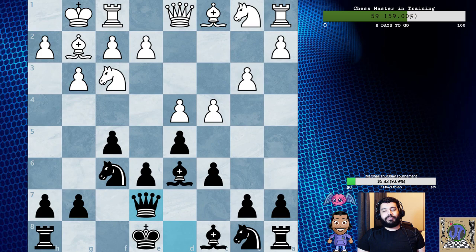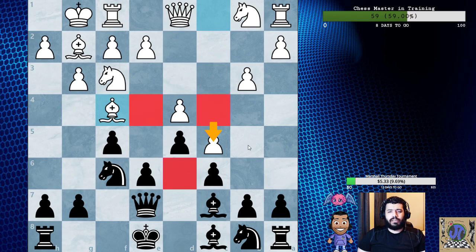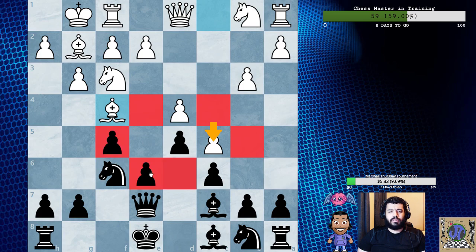So the game continued. C5, Bishop C7, and then Bishop F4. So here Bishop F4 kind of seems slow, right? Okay. They have this as a great square for a knight, but how does a knight get there? Like, all of the entry points are blocked off. There are no real entry points here.